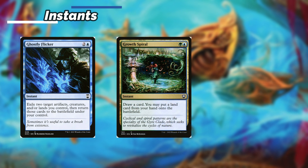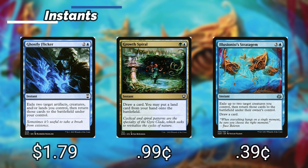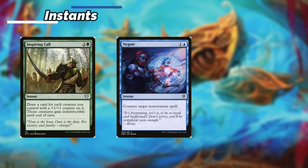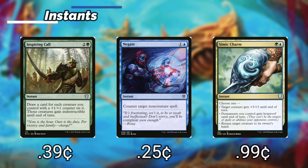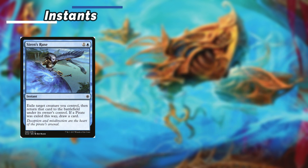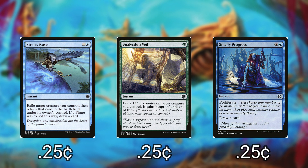Growth Spiral — we draw a card and we can play an additional land. Illusionist's Stratagem — we can flicker 2 of our creatures and we draw a card. Inspiring Call — we draw a card for each creature we control with a +1/+1 counter on it, and then those creatures gain Indestructible until end of turn. Negate can counter target non-creature spell. Simic Charm — target creature gets plus 3 plus 3 until end of turn, permanents we control gain Hexproof until end of turn, or we can return target creature to its owner's hand. Siren's Ruse lets us flicker one of our creatures. Snakeskin Veil — we put a +1/+1 counter on target creature we control and it gains Hexproof until end of turn. Steady Progress — we proliferate and draw a card.